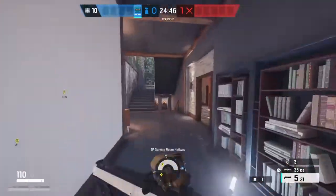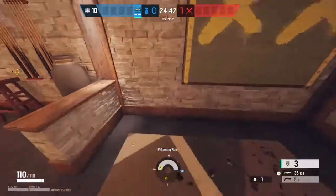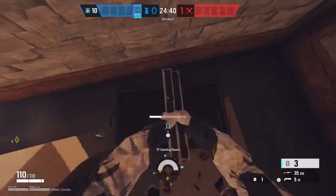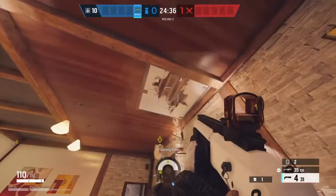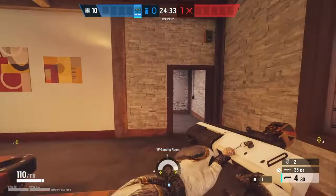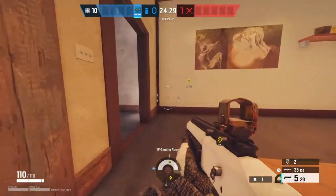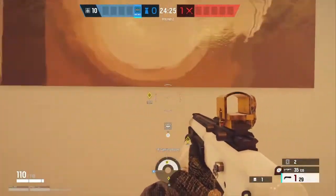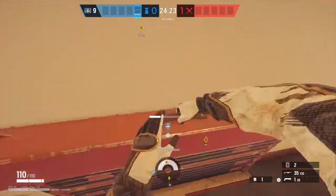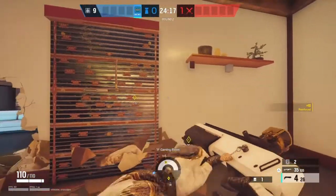I'm going to show you Frost first and her position. Because she has the worst gun in all of defense, we're going to put her in the gaming room. For the rotation setup, the easy way to remember it is: soft wall, reinforcement, soft wall, reinforcement — it goes in that pattern, which makes this site really easy to set up.